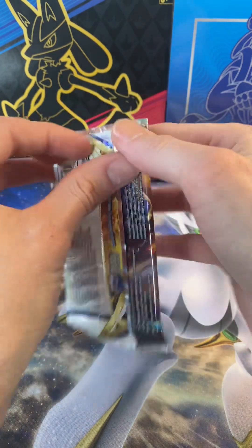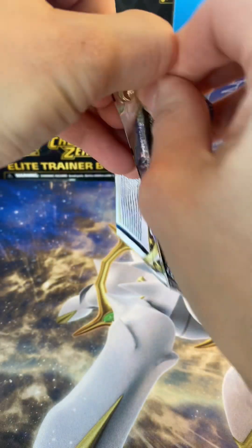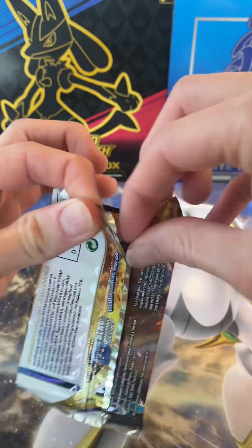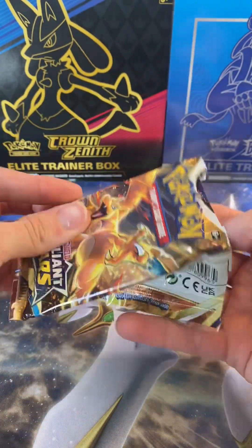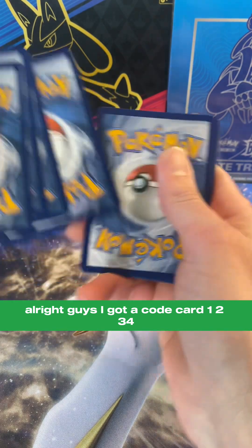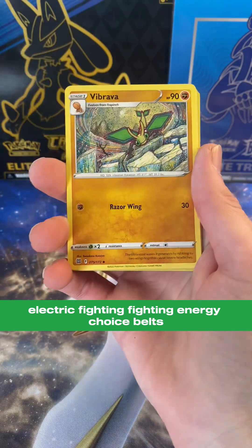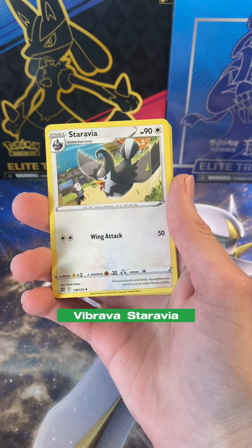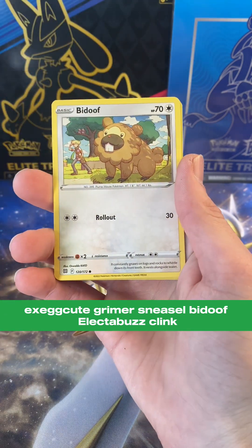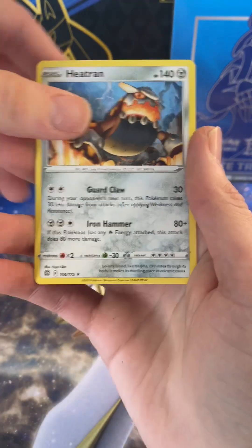Brilliant Stars — let's open this thing up. We got a code card. Electric. Fighting. Fighting Energy. Choice Belts. Vibrava. Staravia. Exeggcute. Grimer. Sneasel. Pidove. Pidove. Pidove. Electabuzz. Clink. And a Heatran.